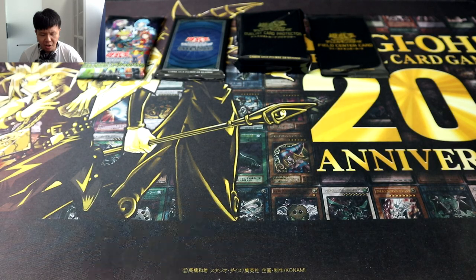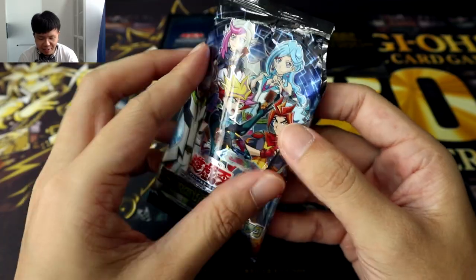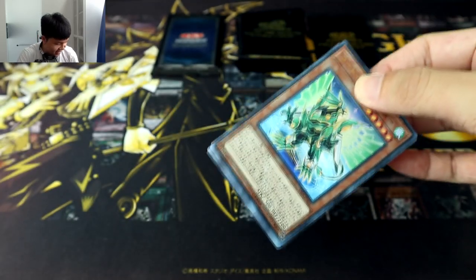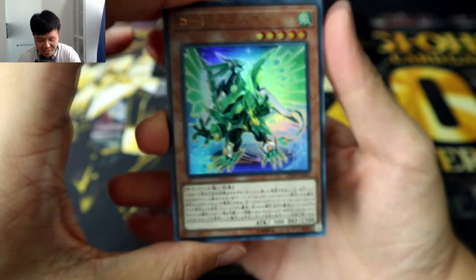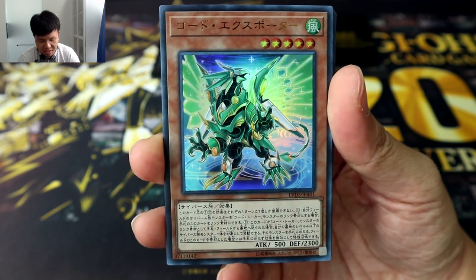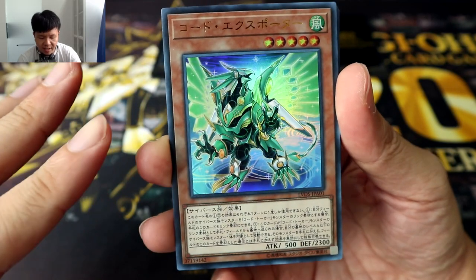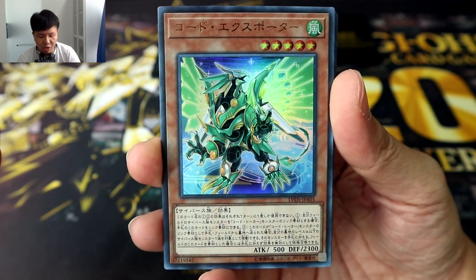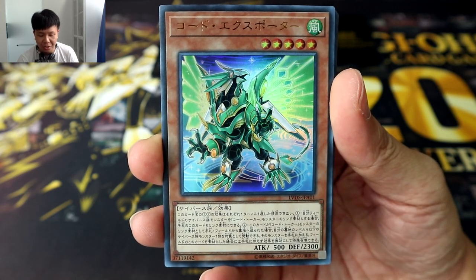So let's do this in order, starting with the brand new cards in the Link Vrains special pack. I believe there are ten in total. It's packaged slightly differently from our usual pack, so I decided to tear by the side and use a pair of scissors to cut the top off to be safe — don't want to damage all of these awesome looking cards. Nine of them will be Ultra Rare and one will be Secret Rare, and which one it is will be random depending on the box you get.